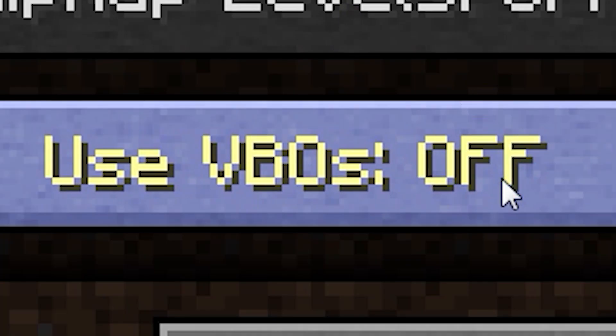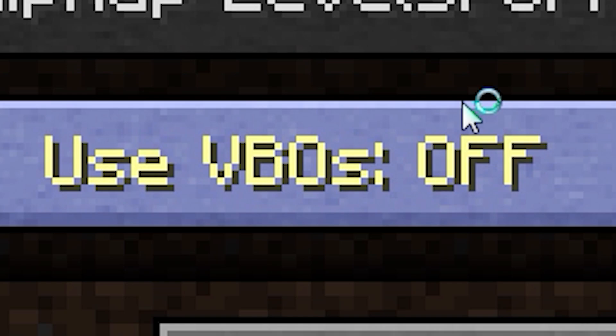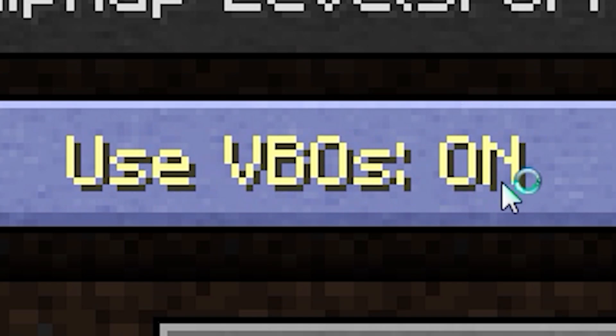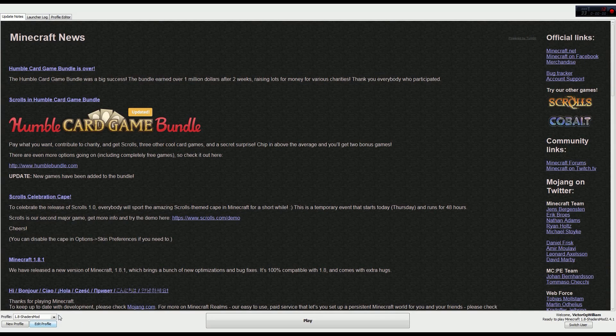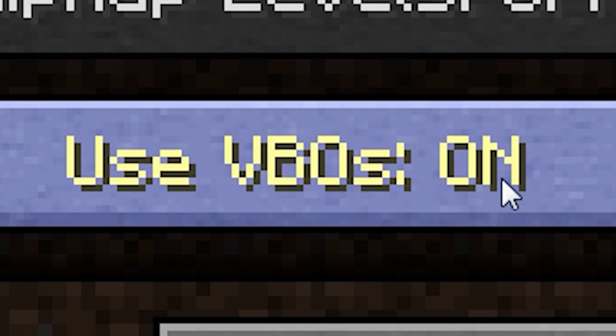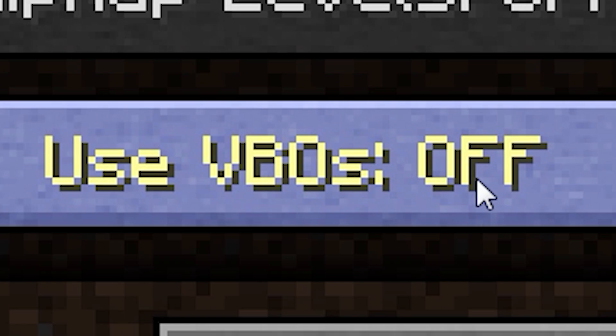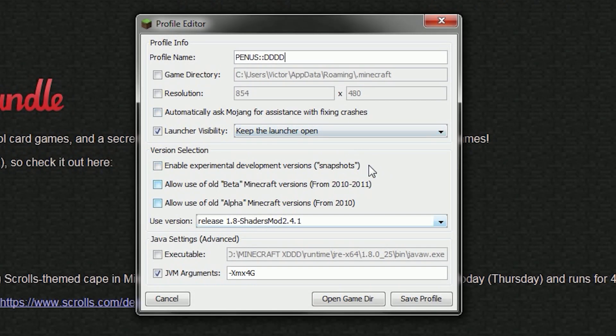At number four we have something that should give you a lot of FPS depending on your RAM: installing the 64-bit version of Java. After installing it, go to the Minecraft launcher and edit your profile. I'll have a link in the description for the Java 64-bit download. Once in Edit Profile, scroll all the way down until you see JVM Arguments and check that box.